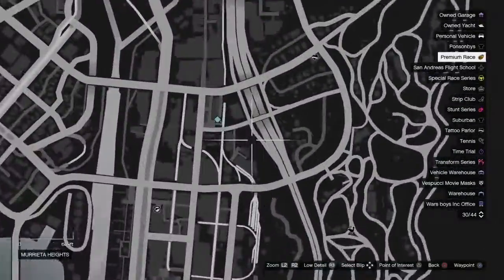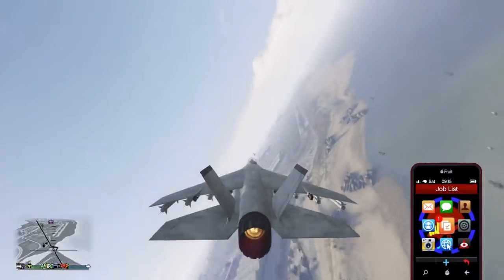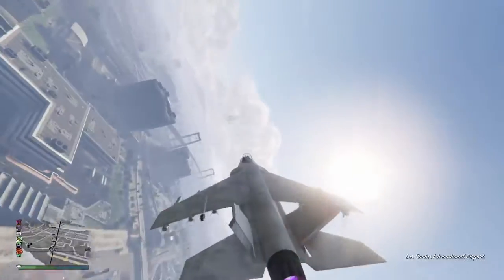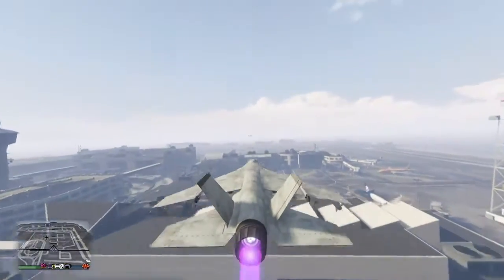The requirements for this are: you need a CEO office and a vehicle warehouse. Here is my CEO office and my vehicle warehouse. You also need to call Pegasus and get a Hydra, Buzzard, Savage, or whatever — or get a vehicle from your hangar.